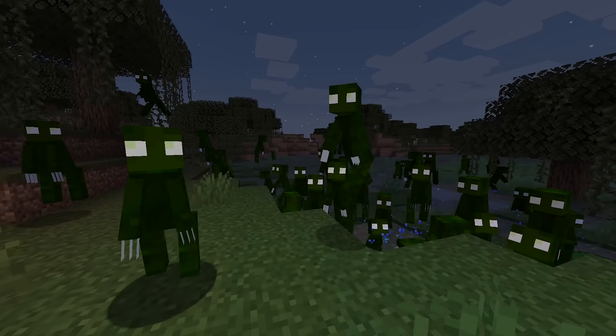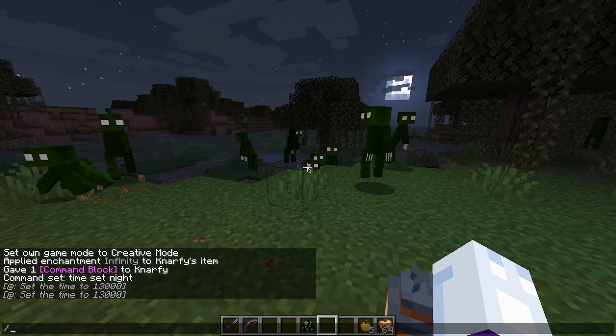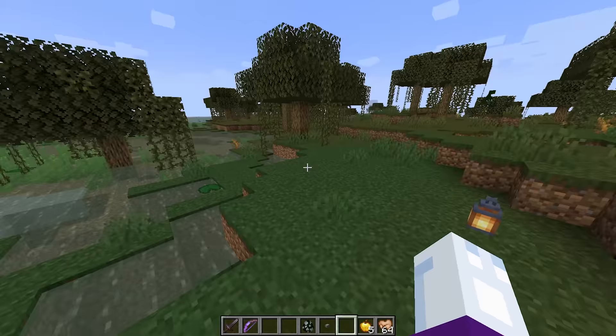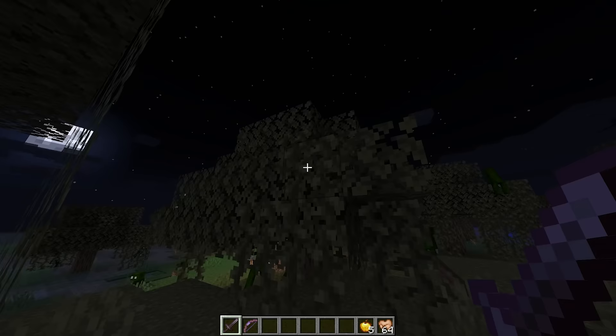Welcome everybody to the froglin zone. These are called froglins and oh my word, they're terrifying. These guys are found in swamps and they only come out at night. If I set the time to day, they'll rush back into the water and dig down underground. But then the instant it's back to night time, they'll all come out to play. These guys have super sharp claws and super bright eyes, and yeah, they jump really high. So they're kind of terrifying to fight.